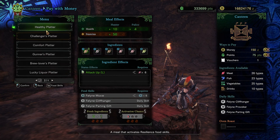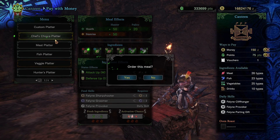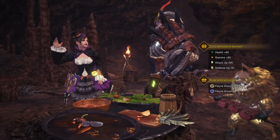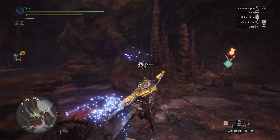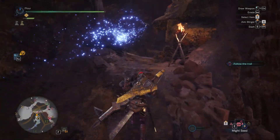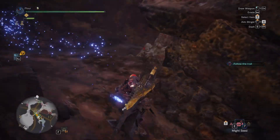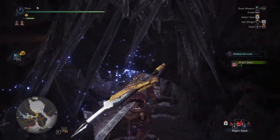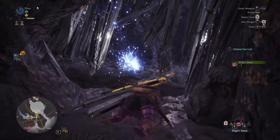I'll go for this just so I don't waste a max potion to get my health maxed out. Pop your might seed, pick these ones up. You're gonna run at them, chop them, tackle, roar, chop them again.